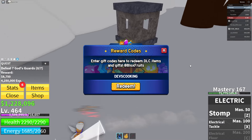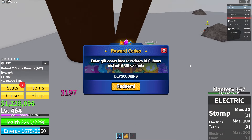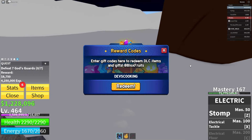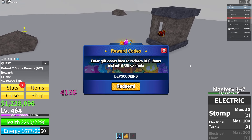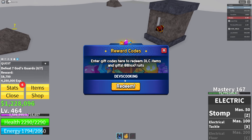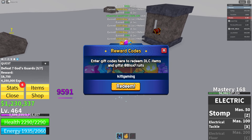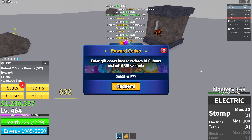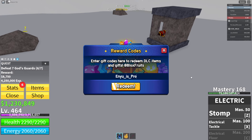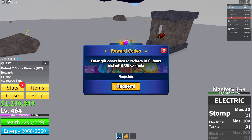Let me just fight all these God's Guards — they are so bad, really really bad. I can fight them with my eyes closed. Next codes: Good Kid Gaming, Sub 24999, Nus Pro, and Magic Bus.